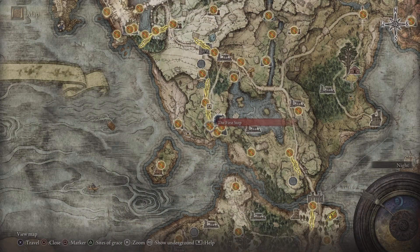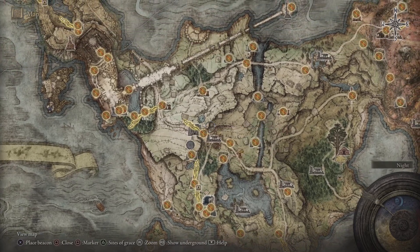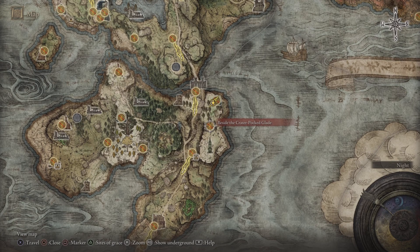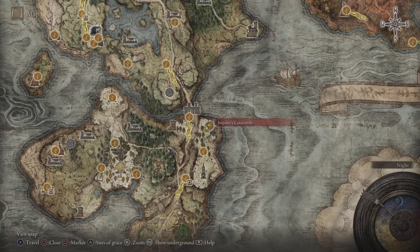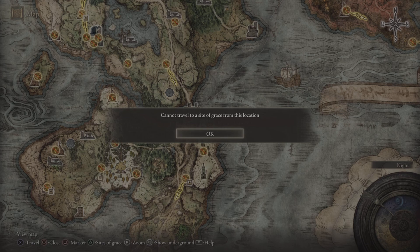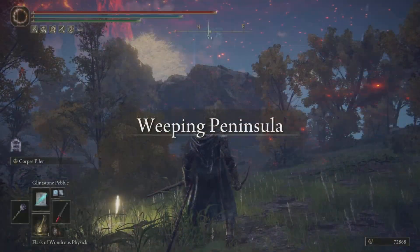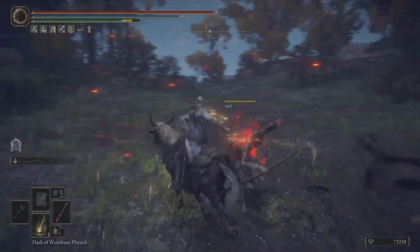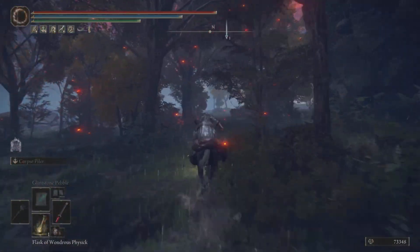They can be found at the Impaler's Catacombs right outside of Limgrave. From the very first steps, this is the direction that you need to go. Right from beside the crater-popped Glaze Saved Grace Point, we're going to make our way to the Impaler's Catacombs. So let's spawn in over here, hop on our steed, and make our way over there and go pick up this amazing Spirit Ashes.